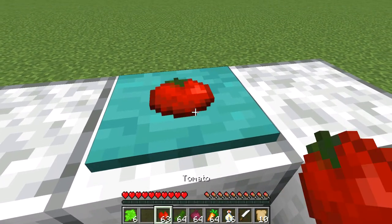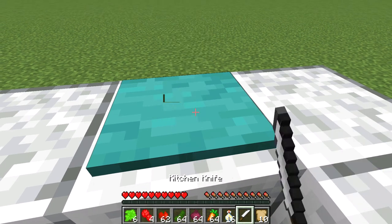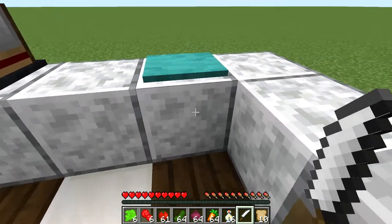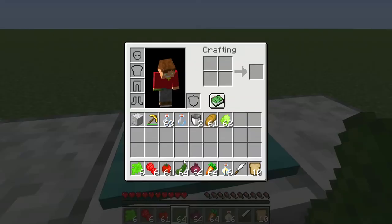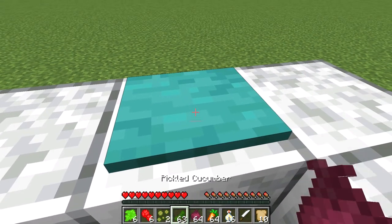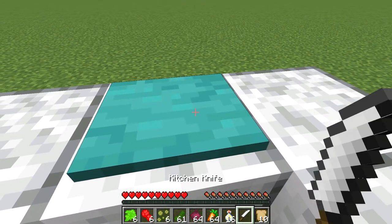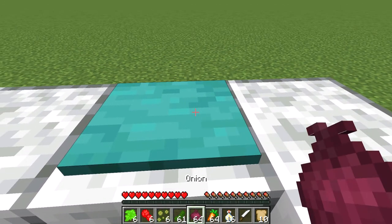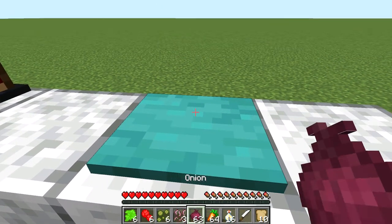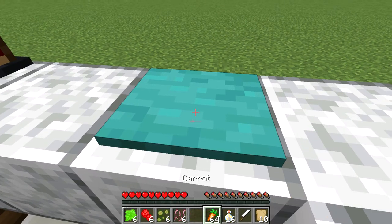That's three slices, let's make one more. Let's get our tomatoes. We got our tomatoes, get our pickles — I'll be honest, I really just grabbed everything I could find in the mod right away. You can go to the pickle, squishing sticks, and everything — onions, carrots.